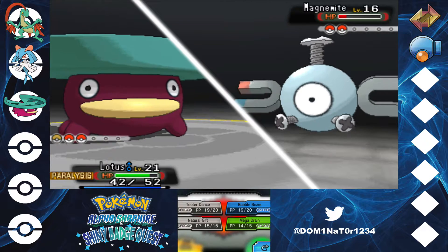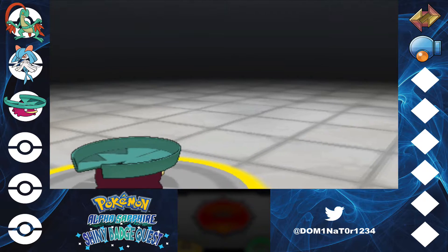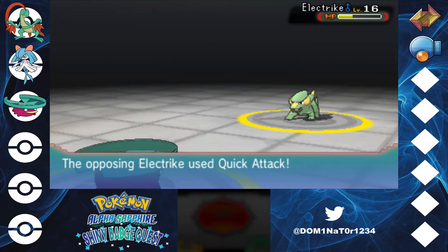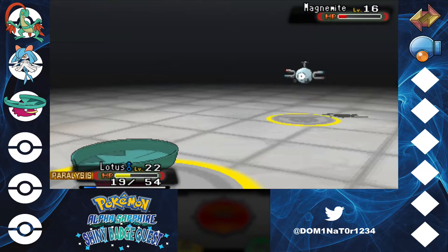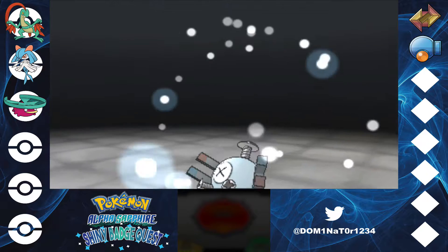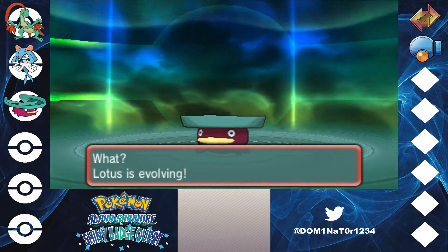That was actually pretty good. Maybe I'll evolve him in like the next episode. I do want him for a little longer because I just got him today basically. He's been doing work actually, but I'm going to have to heal up because the paralysis is very annoying. He didn't gain too many stat boosts. He does need to be leveled up some more, so I'll at least level him up some more before I evolve him, because he's a few levels below the other two I got.